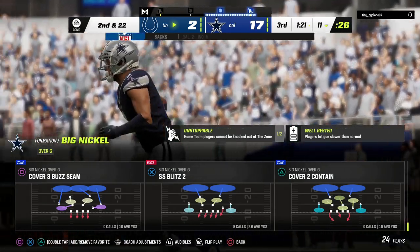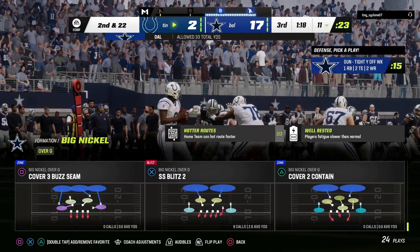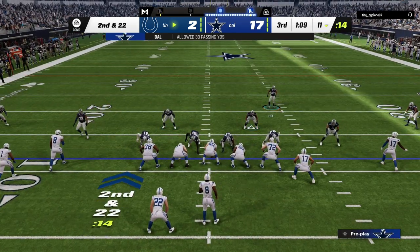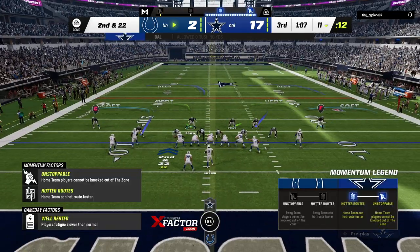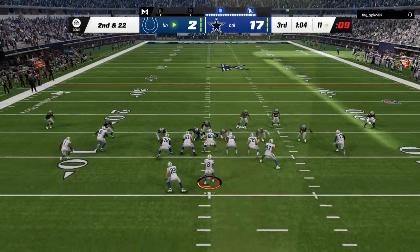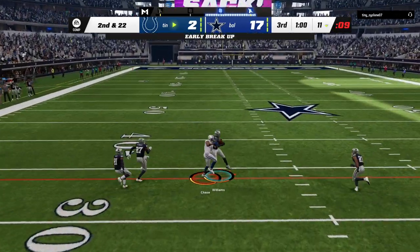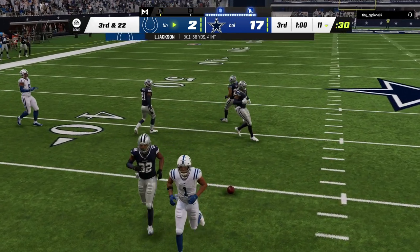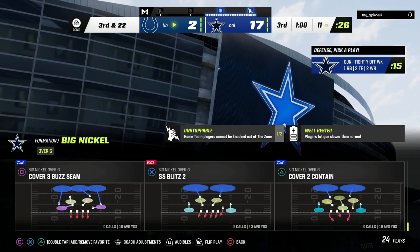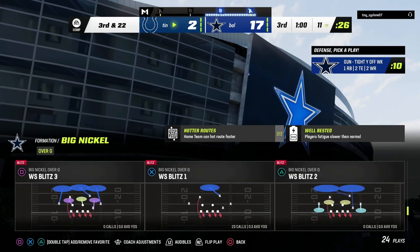The other thing I like about Big Nickel Over G is Cover Two is not really that great this year. I'm actually going to turn my match coverage off because I do like, if I'm going to play spot drop zone, I really like the soft squats. So I'm going to play a little spot drop zone here, just kind of see how he handles the pressure. He's blocking the tight end and throws a pick — drops it. But the soft squats, if you turn your zone coverage off, I find they play really, really good this year.